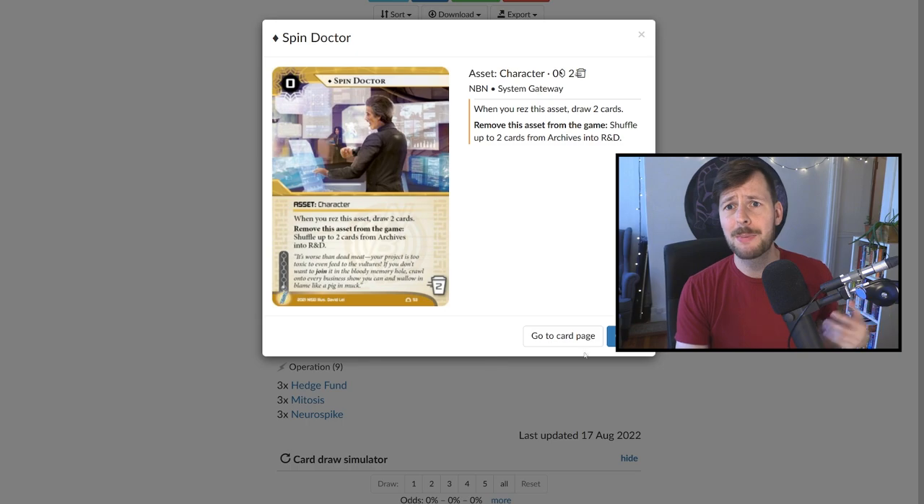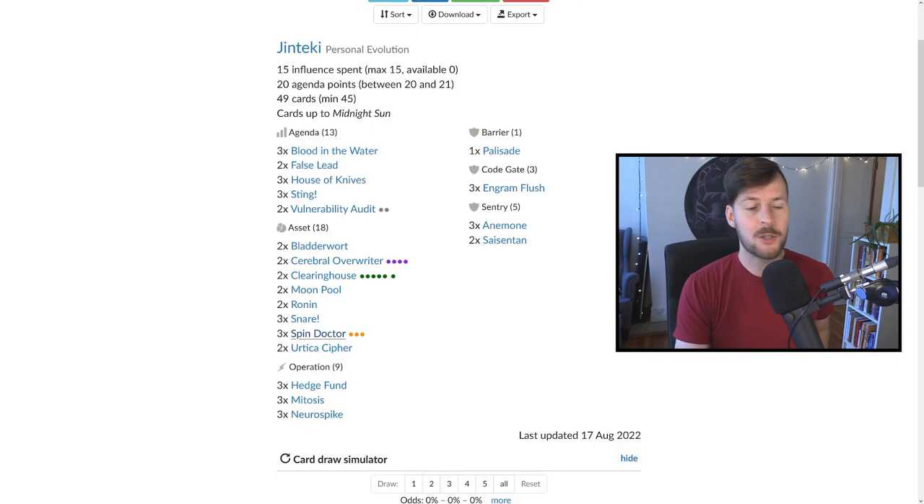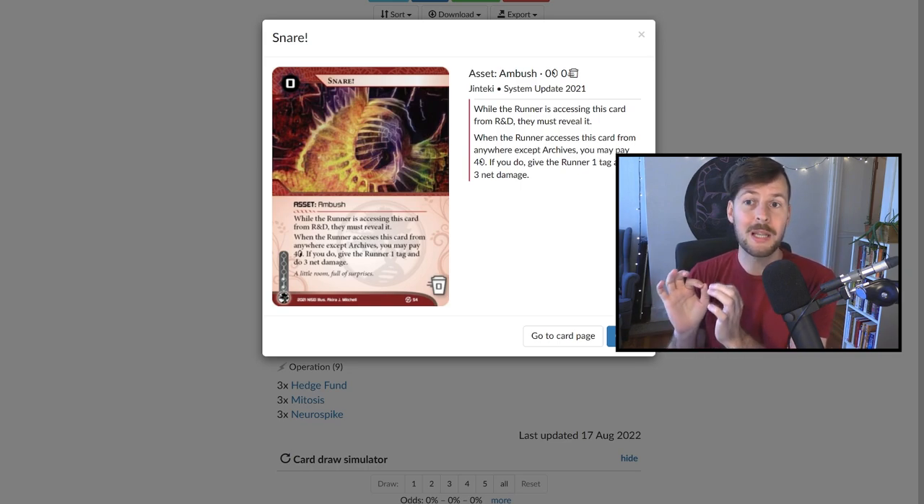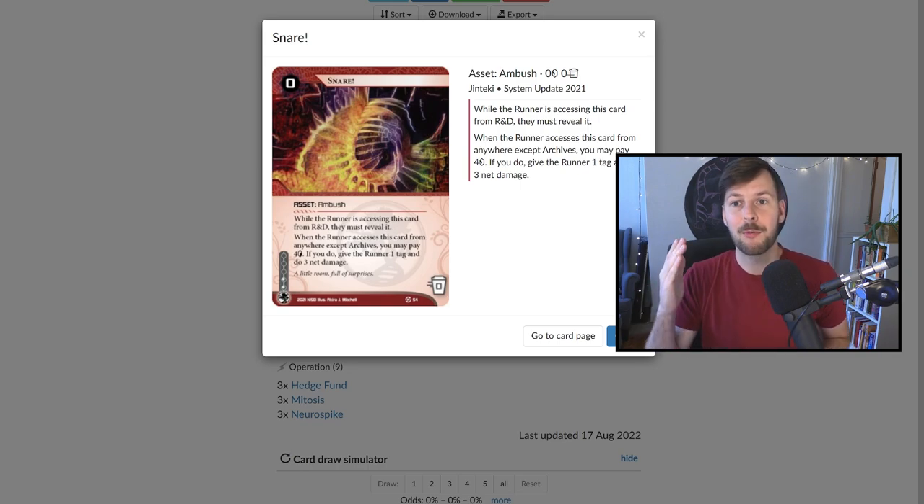In terms of other stuff, we have three Spin Doctor for classic card draw recursion — super important. We have three Snare, which is so important in this deck that you're always holding at least four credits if you can, because if the runner runs central servers, four credits for three net damage and a tag is a lot. That's a big surprise — it makes multi-access very scary. A lot of times the runner hits a Snare and then next turn you can flatline them.